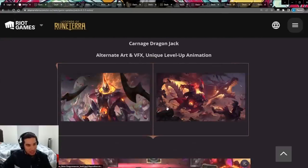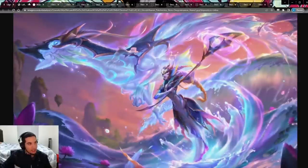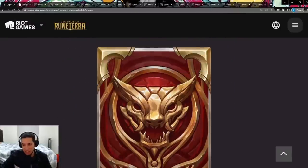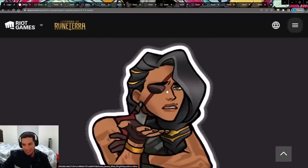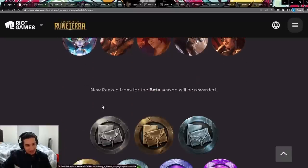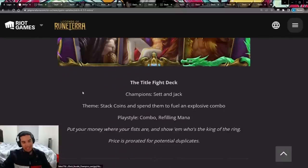Jack gets a nice level-up skin, Zed also gets a new one with its own level-up, and Nami as well — the Nami one looks beautiful. Then we have card backs, most of which are probably from the pass. Here are the emotes, which also look to be from the pass — the Samira one is great. We also have a bunch of icons and ranked icons for the beta season.